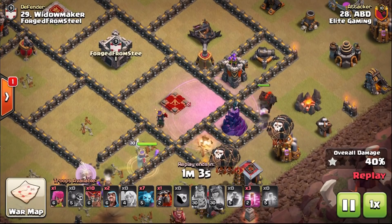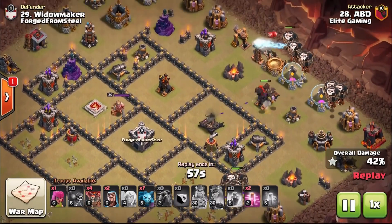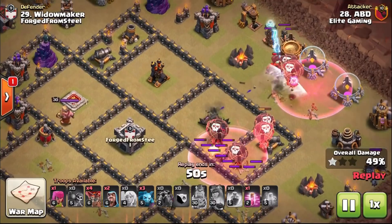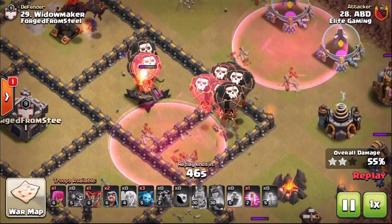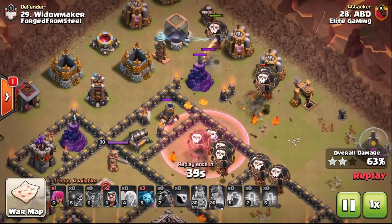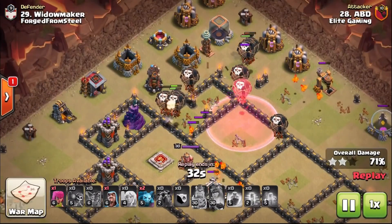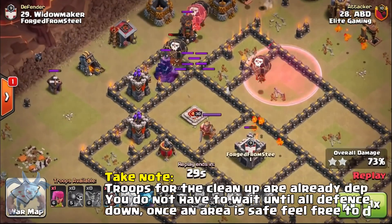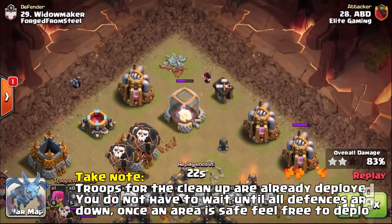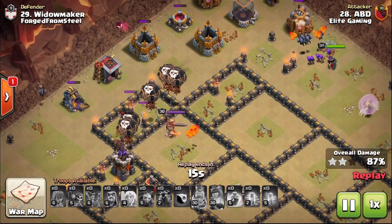As soon as the enemy Queen goes down, there's a section of the base which is gone, meaning we can control the Balloons. Notice the angle he sent that Lava Hound in initially — he didn't send it the fastest route to the air defense. He sent it in from behind the air sweeper and at an angle where two Lava Hounds could set off different air bombs. You'll then see lots of haste spells for these Lava Loon attacks. Haste spells are fantastic because the Balloons have so much damage themselves — they don't necessarily need a rage spell. You'll probably be better off taking a haste spell, as that will push the Balloons onto the defense, deploying them in groups of two or three, sometimes more depending on the objective.